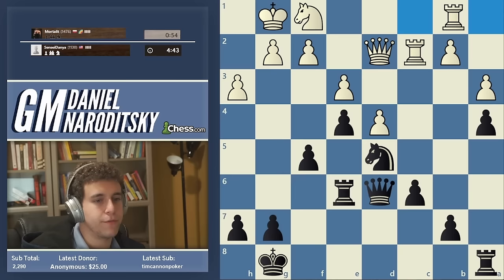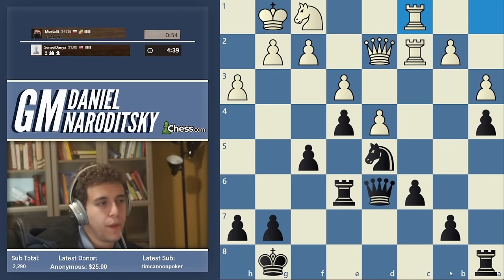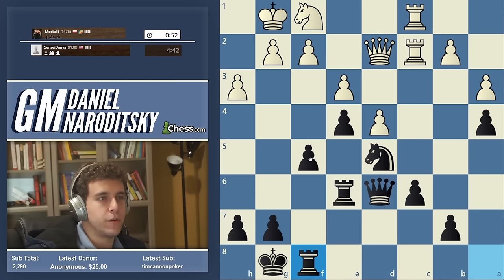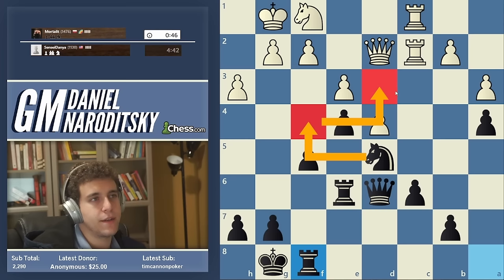Rook ac1 is aimless. Now we continue assembling our pieces on the kingside — we're about to play f4 and break through. The knight could also maneuver to d3. f4 is coming.